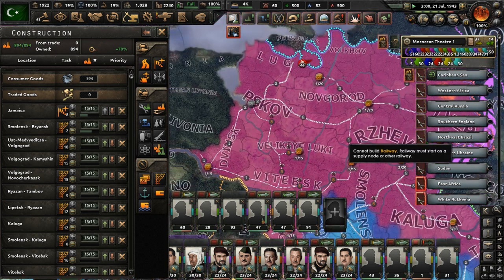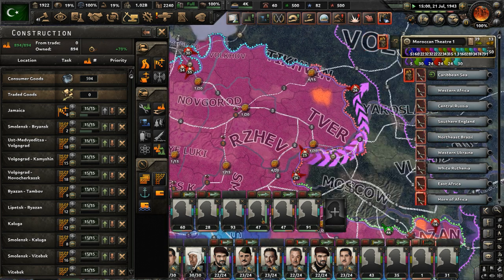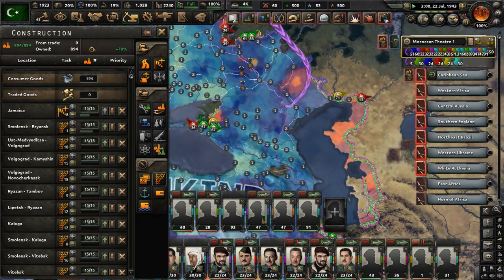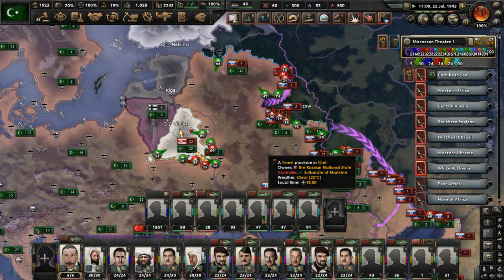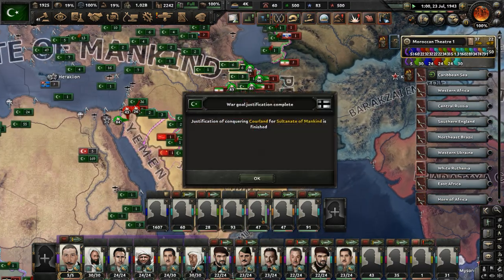We have tons and tons of factories. We have cores on every state in the world, so frankly a world conquest is inevitable for us — it just takes time, due to the fact that our divisions have to move around constantly into every continent of the world. We should be doing better with the supply situation soon since we're trying to build up those railways.